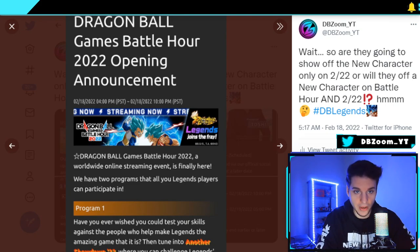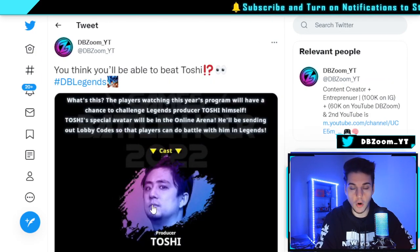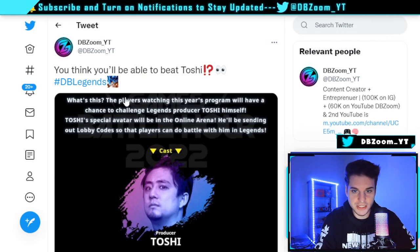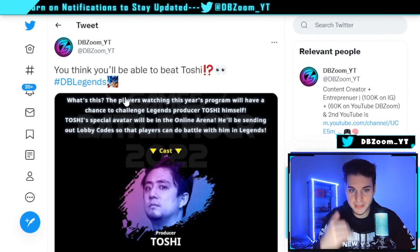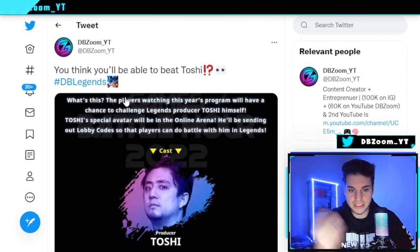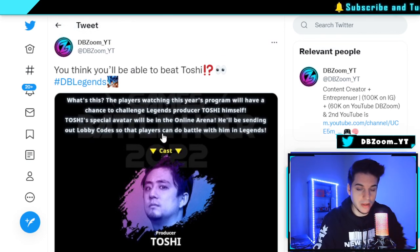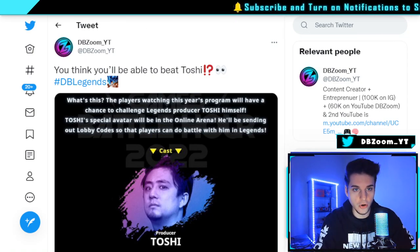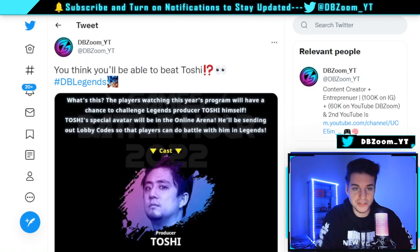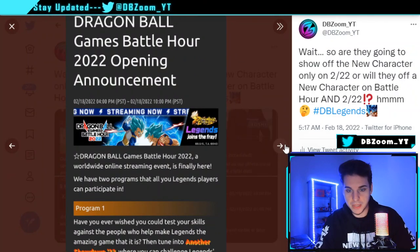During the Another Showdown event, players will have a chance to battle producer Toshi. His special avatar will appear in the online arena, and he'll be sending out lobby codes so players can battle him in Legends. If you're quick enough to enter the lobby code, you can play against him. It'll be tough given how many people are watching, but if I manage to play him, I'll post it here on YouTube.